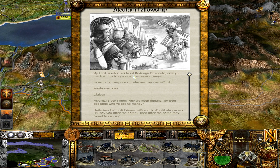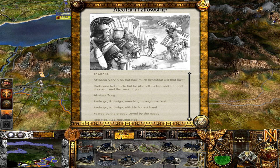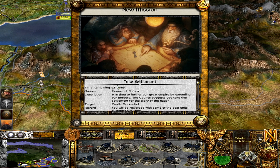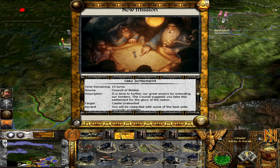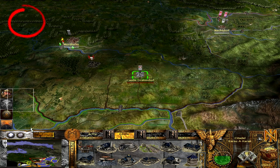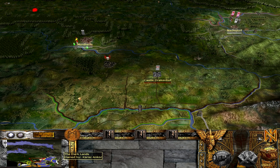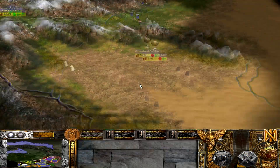A ruler has hired some dude — now we can train his troops in all our mercenary camps. Cut-price cut-throats, they have battle cry. It would be nice if it told me which general hired this, but it just says 'my lord, a ruler has hired some dude.' So you want me to go to their capital and take it — what would you give me? Some of the best units available, so I'd actually get some Longbeards and stuff. That would be pretty epic. The Slayers can make their way back, build an army, and go on an expedition. They have 15 turns to do so.